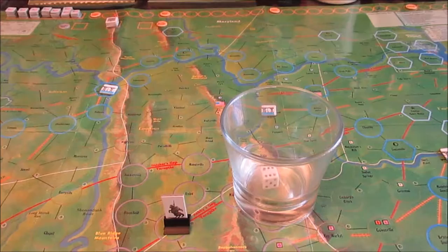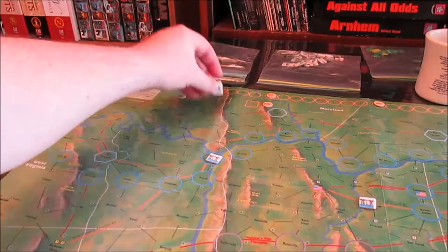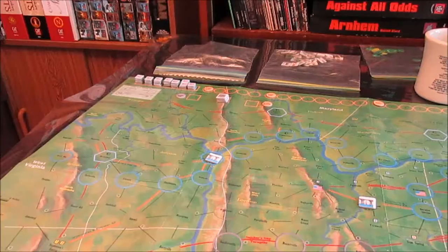Rolled a six and that gives a result of one. So we're just really starting off — nobody in the Confederacy knows who we are. I got a few guys, and there's this box up here where we put our Raider strength; it goes all the way up to nine, which is the maximum Raider strength you can have.